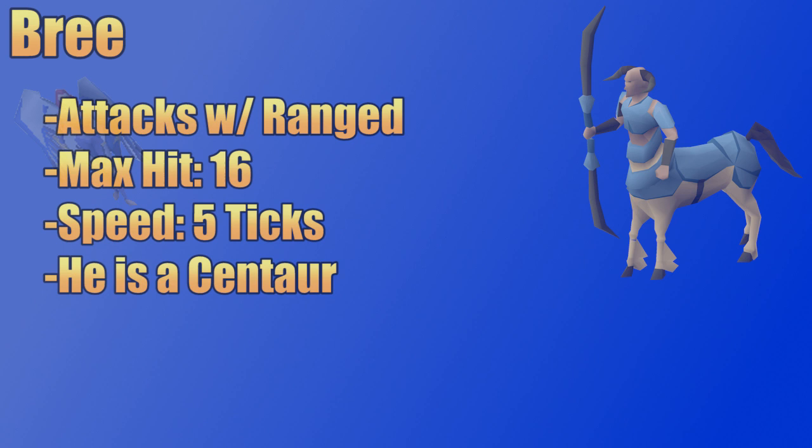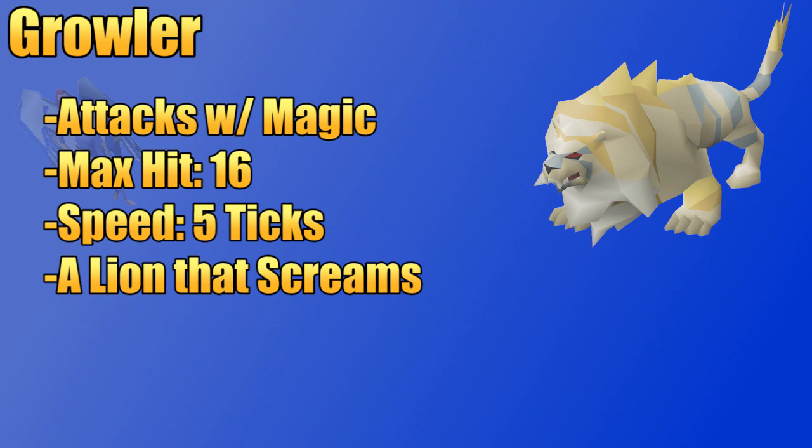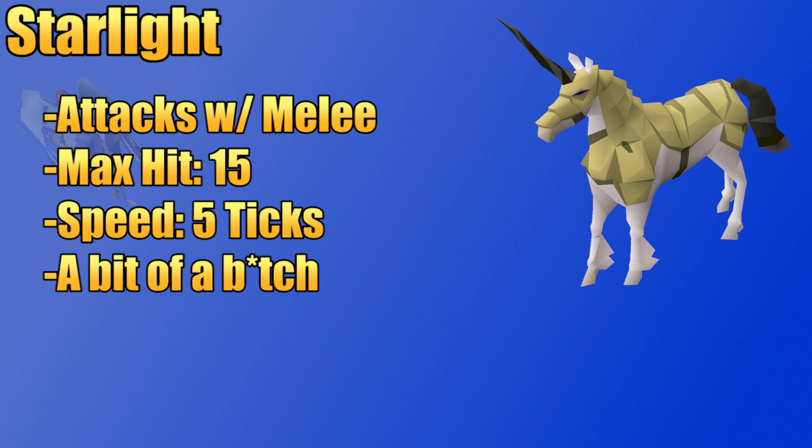Bree is the ranging minion with a max hit of 16. He is easy to spot since he's the only one using a bow — Bree is the centaur in the room. Growler is the mage and also has a max hit of 16. Growler is the lion and uses an attack that looks like he's yelling at you, or in other words, growling. Finally, Starlight is the melee minion with a max hit of 15. Starlight is the unicorn and will follow you around the room along with the boss, so it's pretty easy to spot.